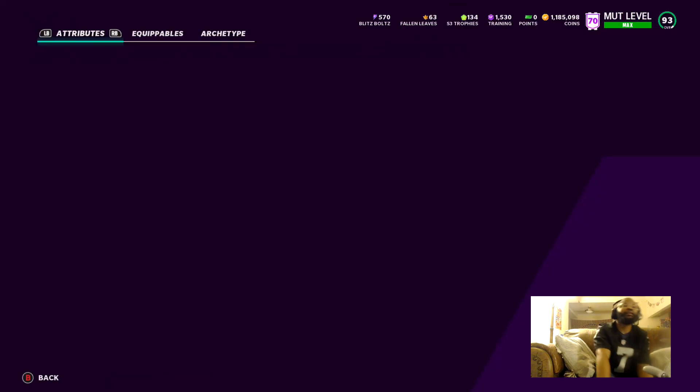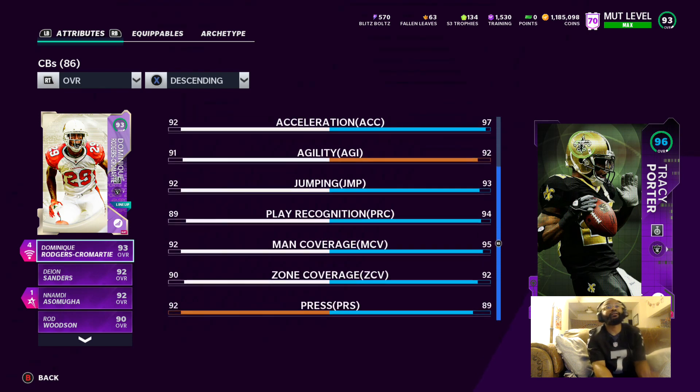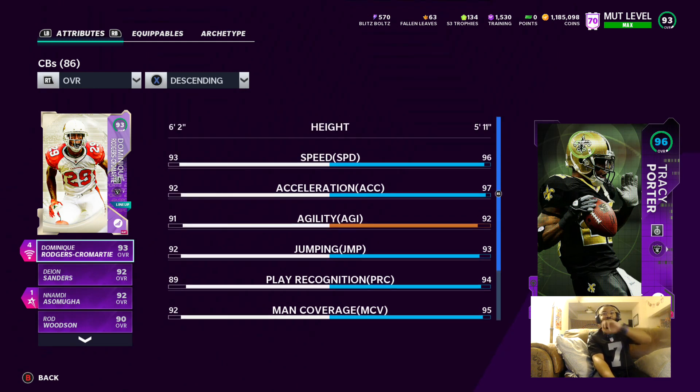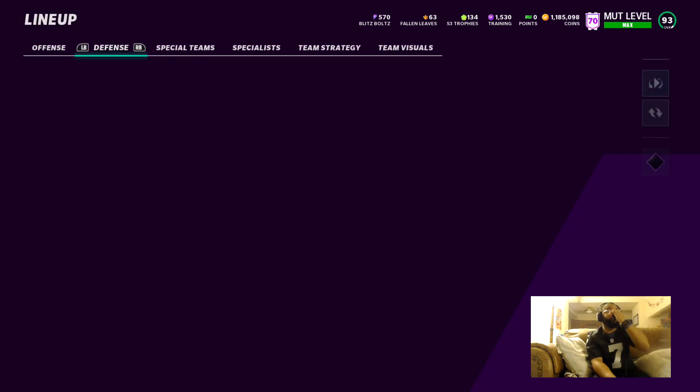Good old Tracy Porter — I got him on the outside because he's faster. He's five foot eleven, I need speed on the outside. This man is 96 speed, 97 acceleration, 95 man coverage, 92 zone. Very high tier corner, such a great fit on the theme team. I'm so glad Tracy Porter is back in the game.